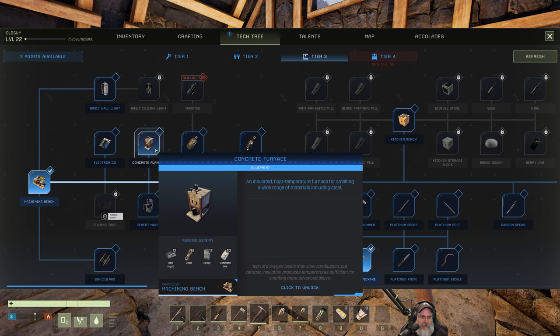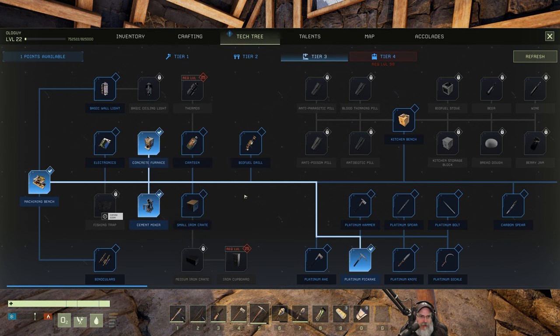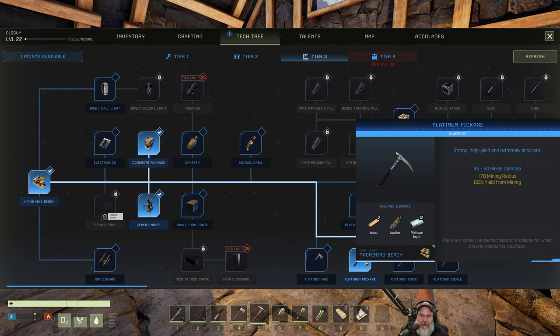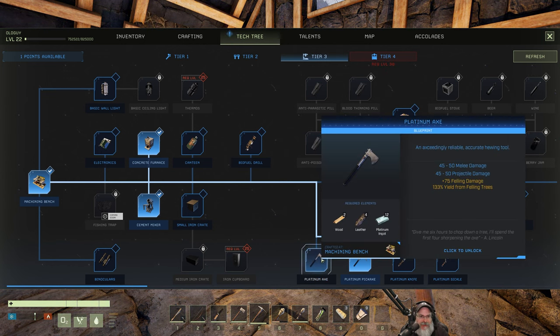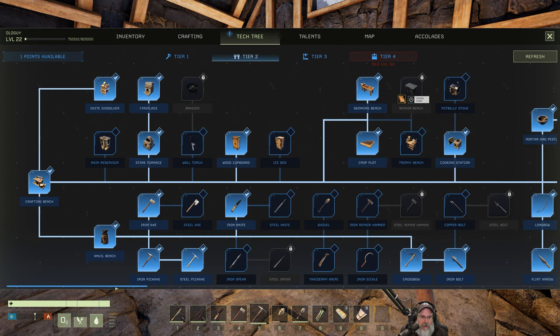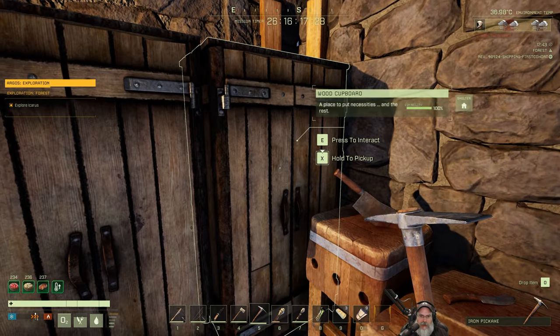What I discovered was we need a concrete furnace to smelt steel because it wasn't working in the stone furnace. To make concrete we need a cement mixer. So let's learn the concrete mixer and concrete furnace - that still leaves us one point. I'm wondering whether to do the steel axe or wait, since we might be able to make a platinum axe after getting steel. Let's hold off on that. We are working on leather armor - got the chest and leg pieces, so let's do the head piece.